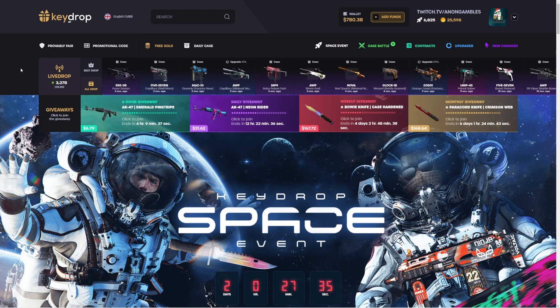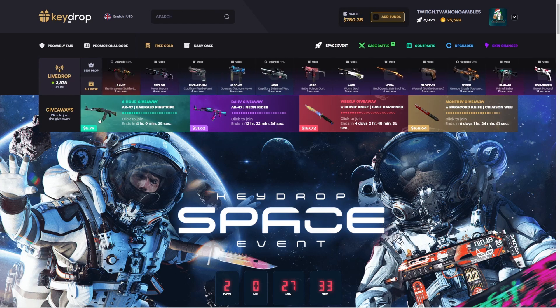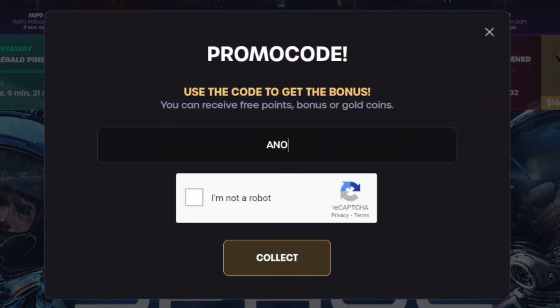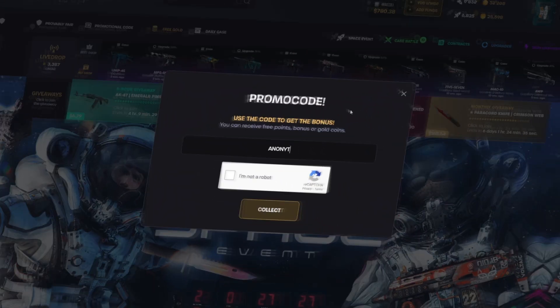Yo, what is it guys? We're in future today. If you guys want to head over here to get some free money to mess around with and a five percent deposit bonus, click the promotional code button right here, use my code, and then click collect.